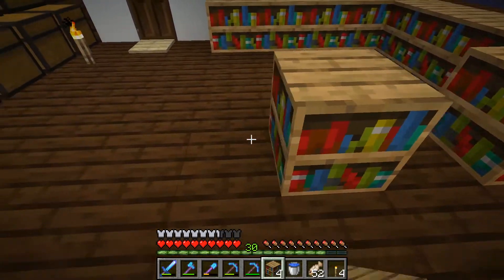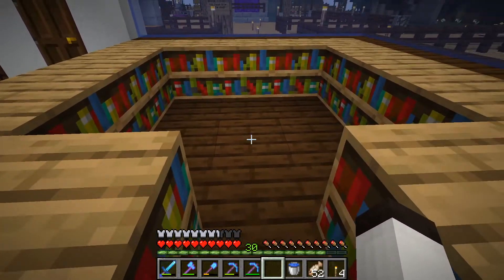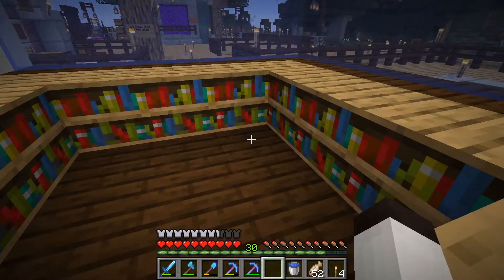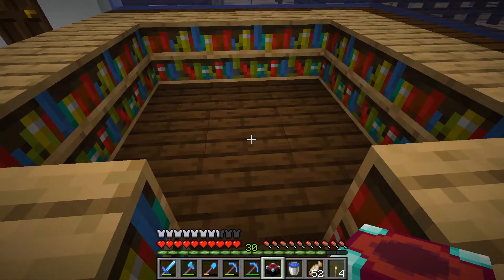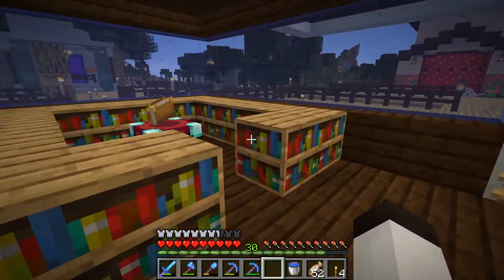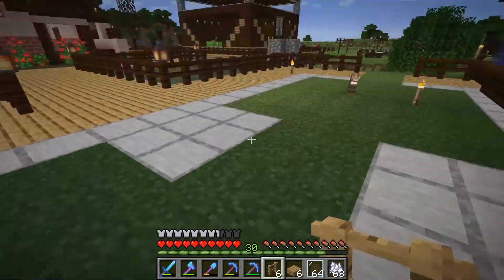There are many different ways to set this up. You set all the bookcases around the enchanting table and it's basically an enchanting area. The nice thing is you can put torches in certain areas to deactivate certain bookcase slots - if you want to get certain lower levels and not use so much experience, that's what you do. There we go - we have an enchanting area in our house.